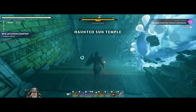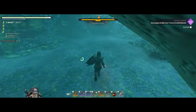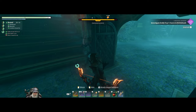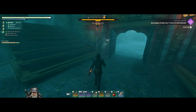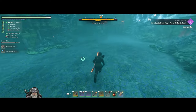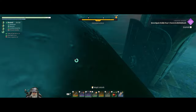This is the Haunted Sun Temple - I think we have to fight a Sickle Scythe boss in here. This guy's going to follow me all the way over here. They get stuck behind the door there.